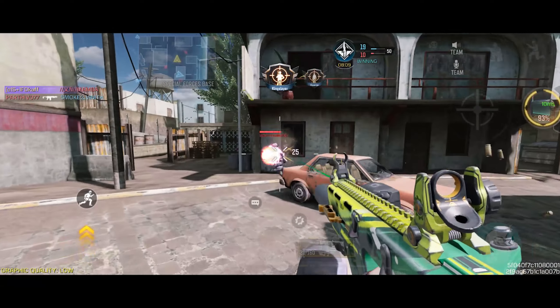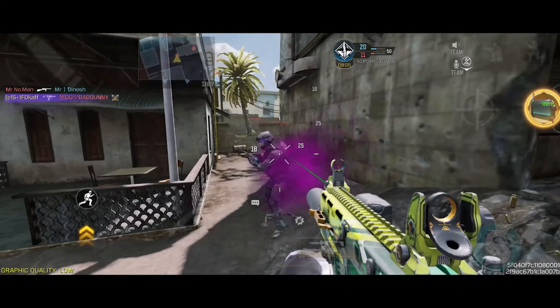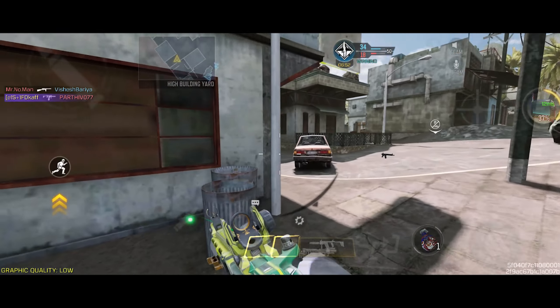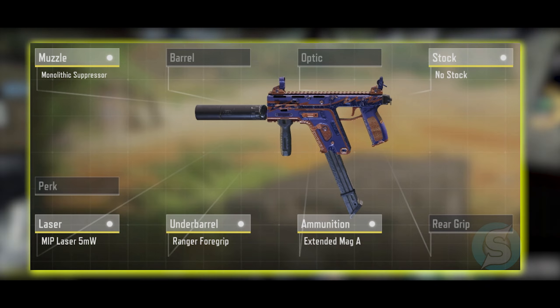The first weapon that is definitely worth a try is the Fennec. It's literally the fastest fire rate weapon in the game. The only problem is that it's only viable at very close range. It has a very high fire rate and an insane hip fire, with somewhat high recoil that you need to control — but if you get past that, it's really lethal.